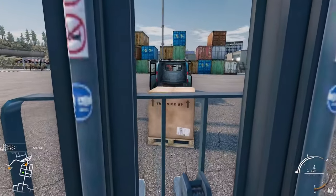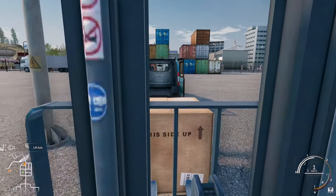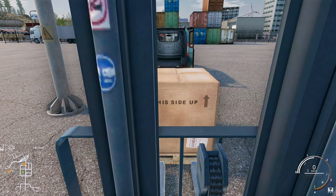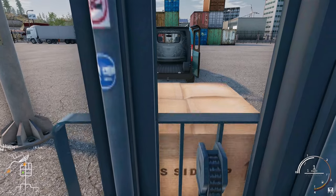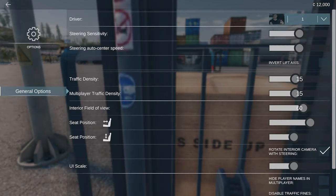I don't know if we can change the seating view position. We have got lights. Let me get the forks low enough. Right, let's get this lifted up and put in the van - this might be a bit of fun. Can we change the viewing angle in here? I think we can with sensitivity. I'm going to turn that down a little bit because it's a bit sharp when you're using the controller. I haven't tried it on the wheel yet. For traffic and multiplayer density, field of view - I'm going to up that a bit.